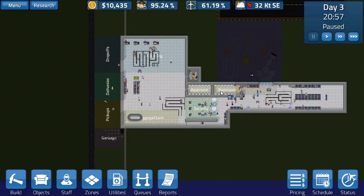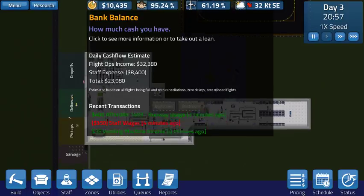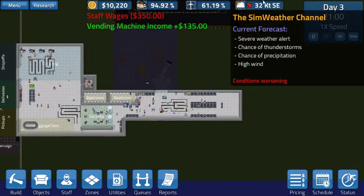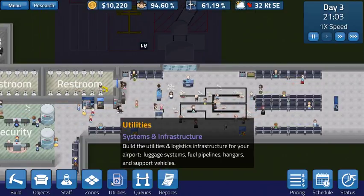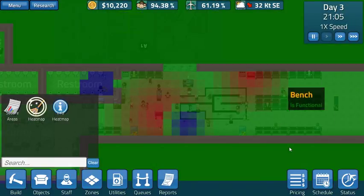I'll let the game run a little bit off camera just to kind of build up some funds. We got a pretty good positive balance going now. Headed in a couple more flights - they haven't kicked into effect yet until day 4. Got an issue with the airport starting to get really, really dirty. I think I'm going to have to hire more janitors.